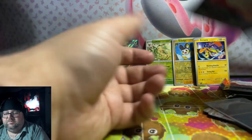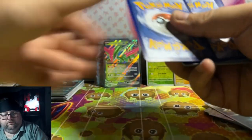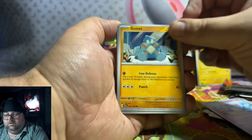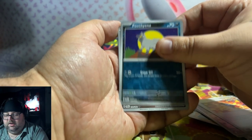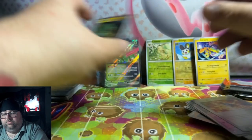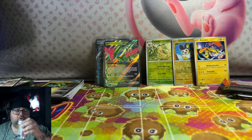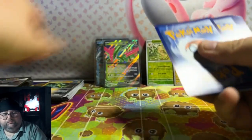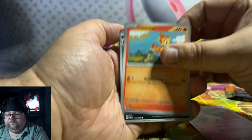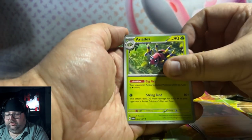Unfortunately nothing out of those Obsidian Flames packs, but let's see if Temporal Forces can change that luck. Algeum, Meltan, Great Tusk, Wanzong, Poochiana, come on! Iron Treads again, followed by Iron Thorns — a lot of Iron. I'm going to open up a drink to make sure I keep hydrated. Chimchar, Whirlipede, Coraldont, Love Ball, Quimora, Ariados, Apom.